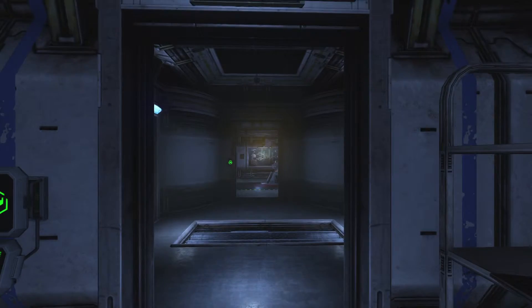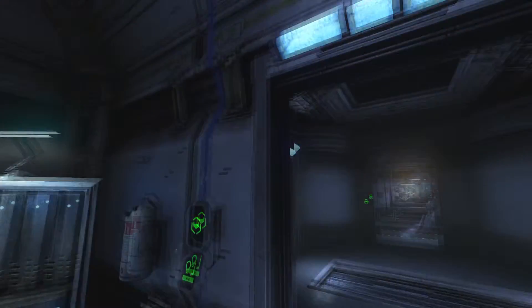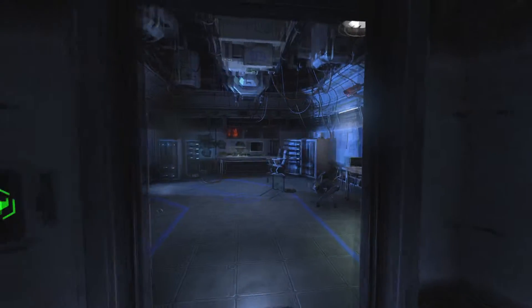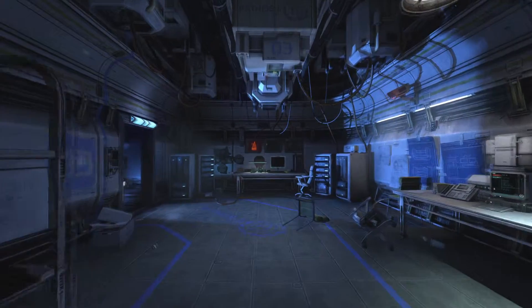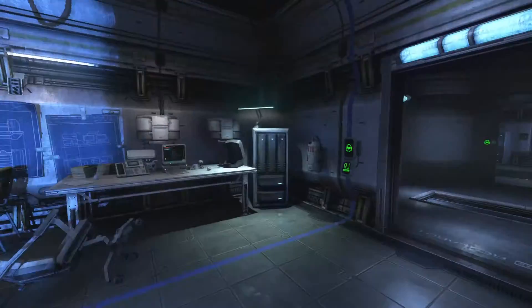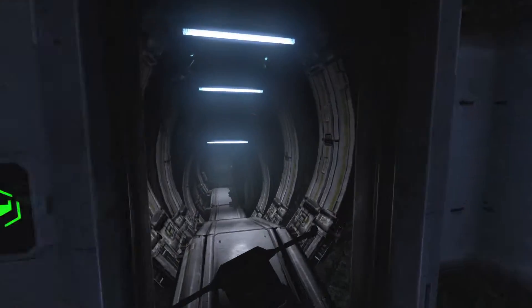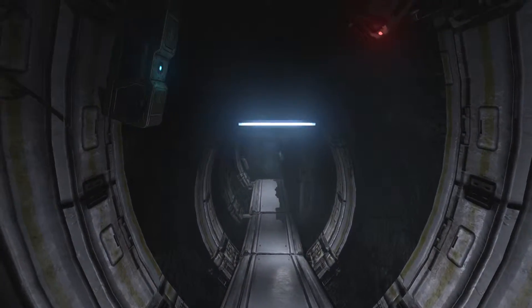Hello guys and welcome back to Let's Play SOMA. In this episode we are going to take a ride in the Dunbat because we just got the security code from Mr. Brandom in the virtual reality we witnessed, and now we have access to the Dunbat. So that means we can go — we can get to the Dunbat now.